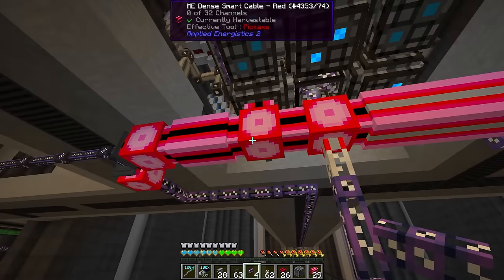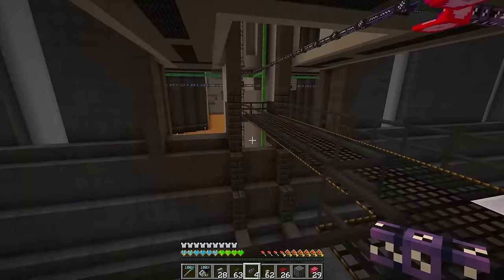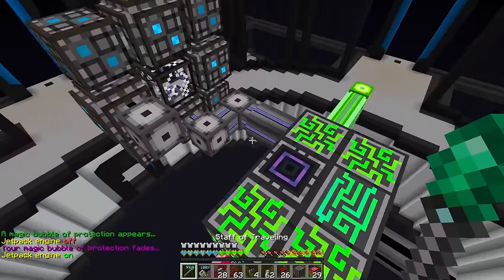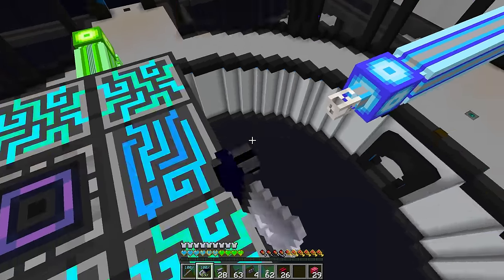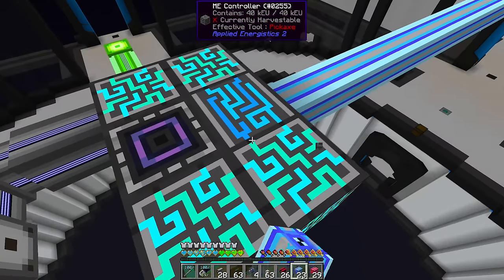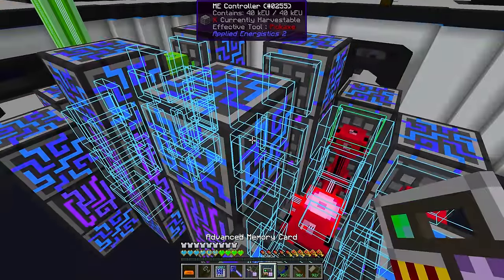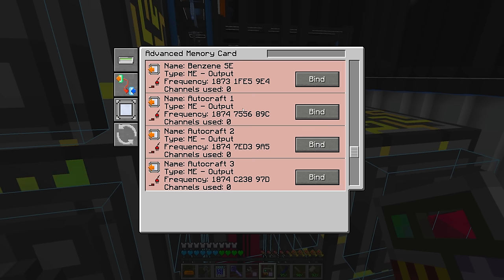Condensed down into one cable going into the quantum link - just took a second to update - so 28 channels, 28 P2Ps. I've also rebuilt the quantum link chamber on the void side and those 28 channels are now appearing there. We can disconnect the quartz fiber and plug the main line straight in - this is now our one and only subnet and our one and only main network. If I interact with a P2P here, we should see all the output P2P sides available on the network. We can!